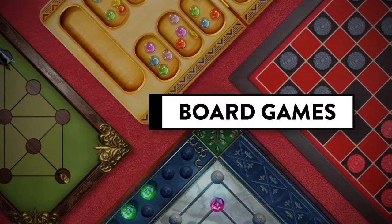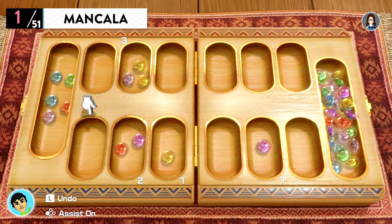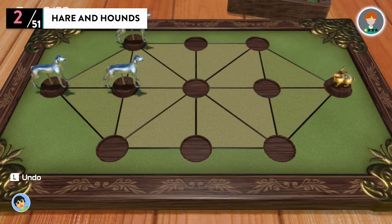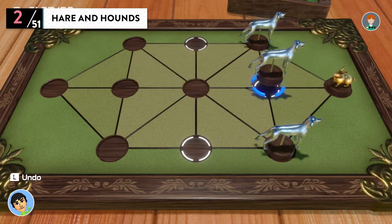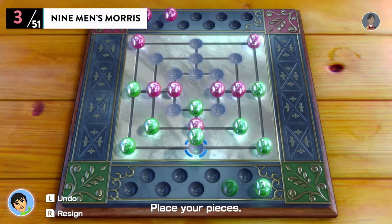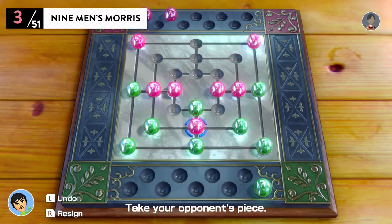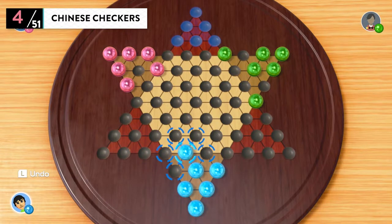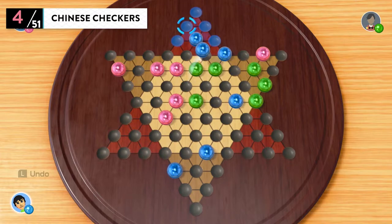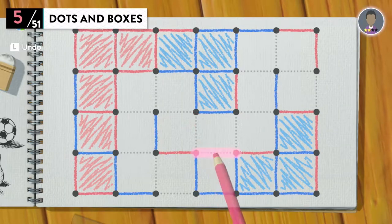Board Games. Mancala — some say this game dates back more than 6,000 years. Hare and Hounds — a strategy game in which three hounds chase and trap a runaway hare. Nine Men's Morris — a Roman classic that's been enjoyed by many for around 2,000 years. Chinese Checkers — despite its name, this game was actually born in England. Dots and Boxes — a pencil and paper game; claim more boxes than your opponent.